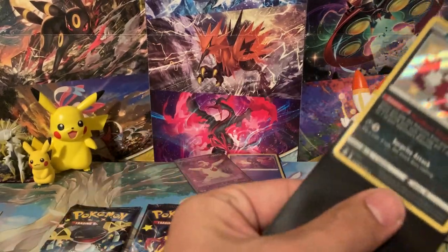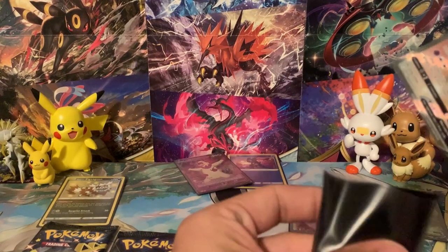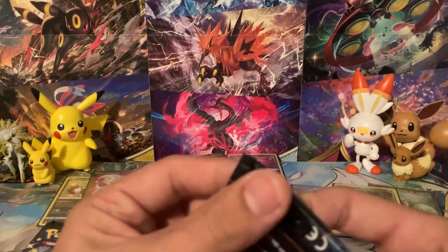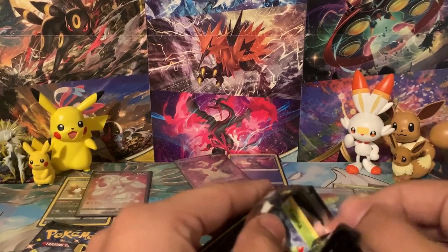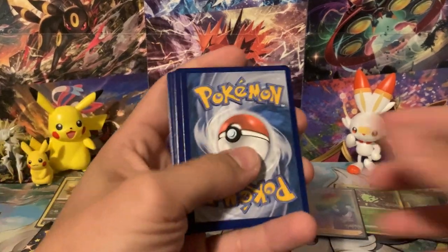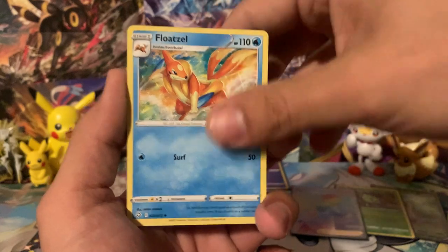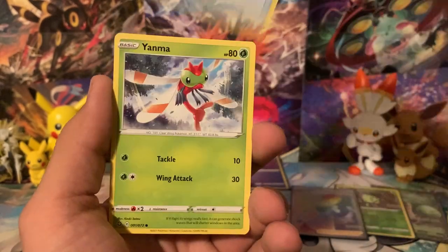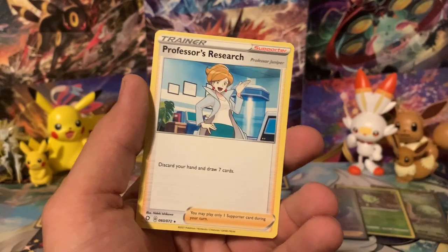We've got two more packs to go — let's put these pulls up for Walmart. I just literally ran out of sleeves. Let's hope we don't pull anything too crazy — just kidding, I really want to pull that Charizard. If you guys wouldn't mind leaving a like on this video, commenting down below, and subscribing to the channel, I would highly appreciate that. For the second to last pack we got Floatzel, Cramorant, Snom, Cufant, Grookey, Buizel. The reverse is a Chew Tool and the rare is a Professor's Research.